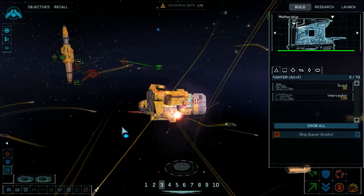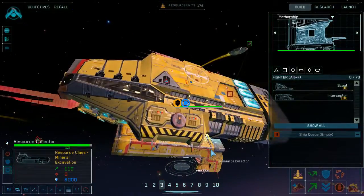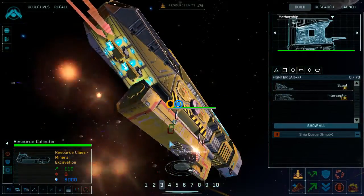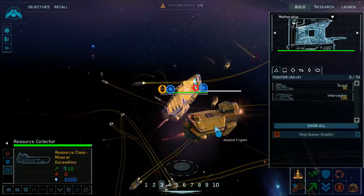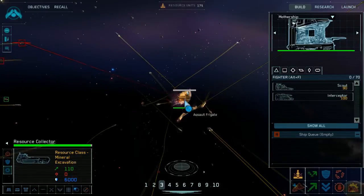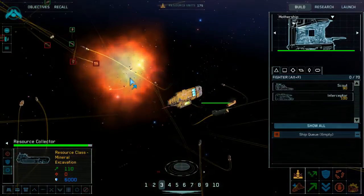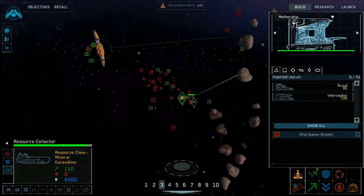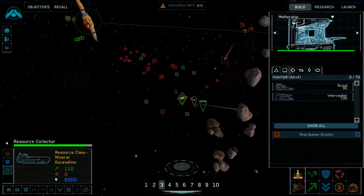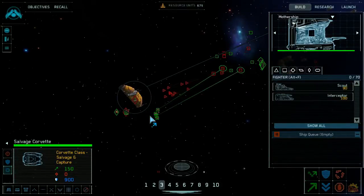Why is that resource collector unloading? I feel like I should be getting more resources by now. He seems stuck — he's empty. Oh, he's getting repaired, that's the issue. We're going to lose this assault frigate — that's going to be bad. Yep, there it goes. This may have been a very bad plan.